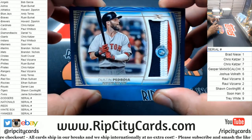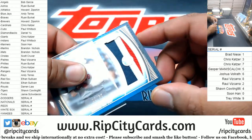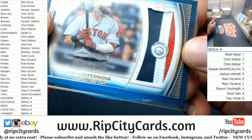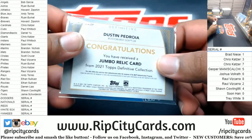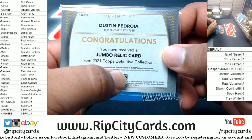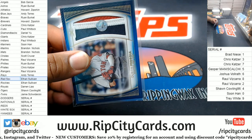Alright, we got Dustin Pedroia numbered to 30 for the Red Sox. Nice three-color patch on that — authentic game-used memorabilia. I think if you look that number up it'll tell you what game it's from. Yeah, enter the code from the hologram to learn more information on the relic featured in this card. Pretty cool. That is a hit for the Red Sox.